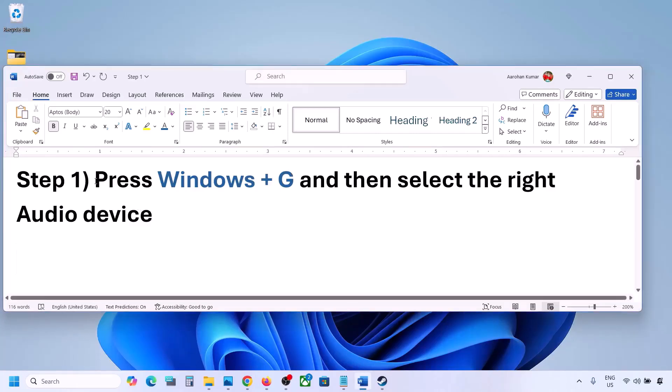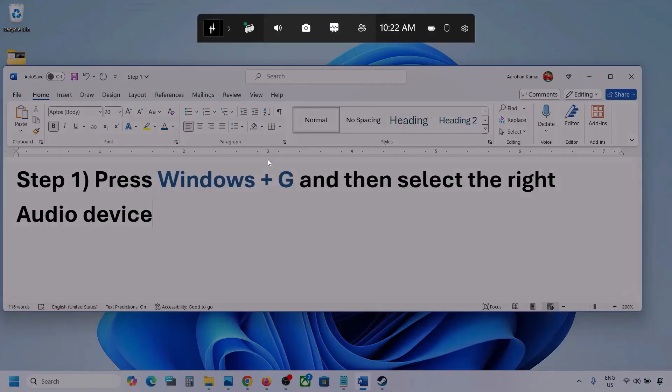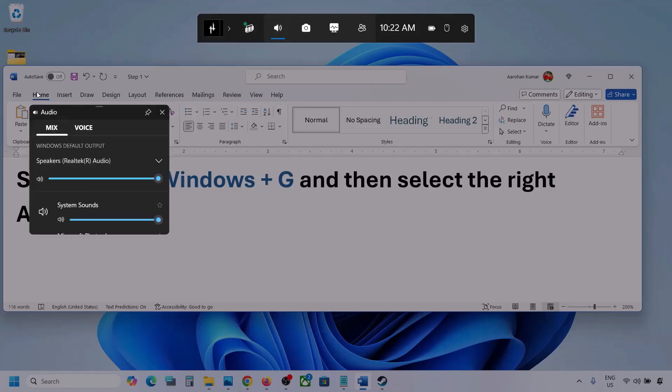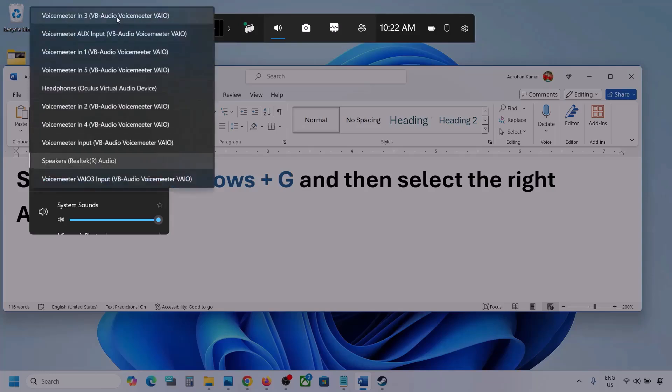The next step is to press Windows + G and then select the right audio device. Press Windows + G on the keyboard. Once the Game Bar opens, go to Audio — click on the Audio tab. Now go to Mix, and under Windows Default Output, select your audio device.